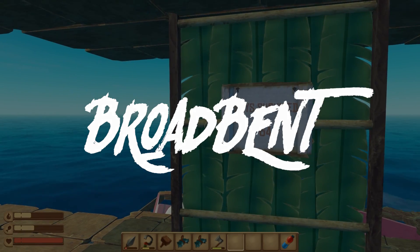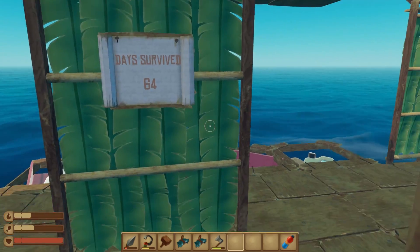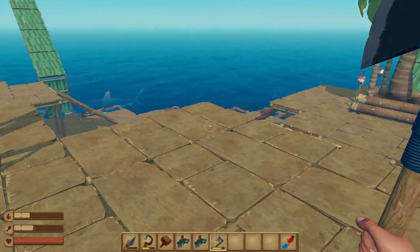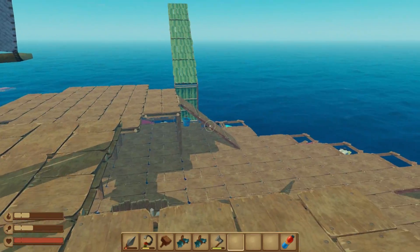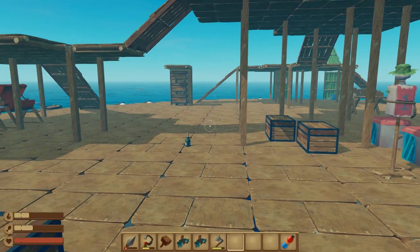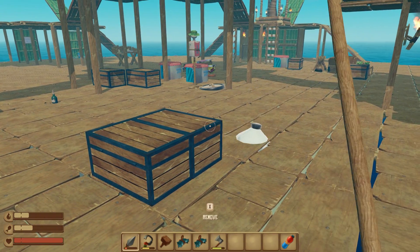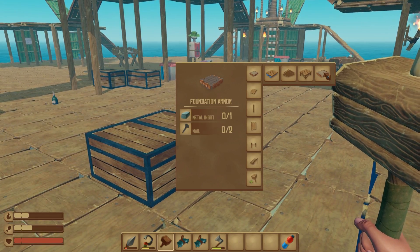Welcome back everyone, Brobent here. Today we're back in Raft on day 64 and it legit feels like since last episode we've doubled the amount of days. So today we're going to be finishing off some of this up here, adding a room, and I really want to get a tower in the middle going as high as possible so we can use our telescope up there when we make one. But first we're going to make a bunch of nets for the outside and then reinforce them using the foundation armour.